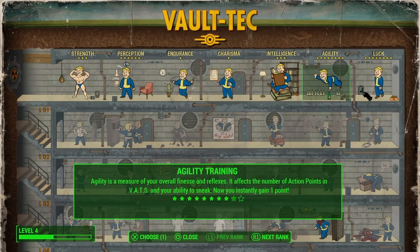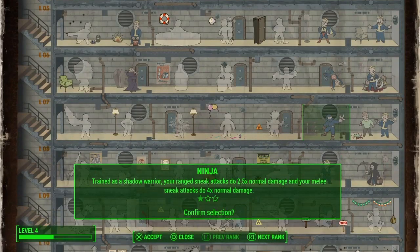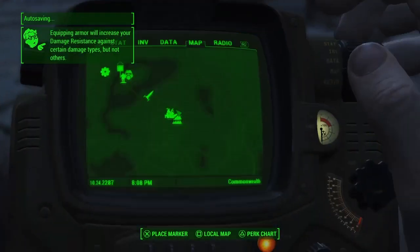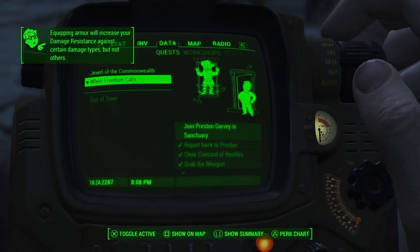So at level 4 I want Ninja. I'm working my way up to a sneak build. I haven't really got what it takes to be a sneak build right now, so I probably won't be sneaking too much. Anyway, I don't want to talk about it too much.